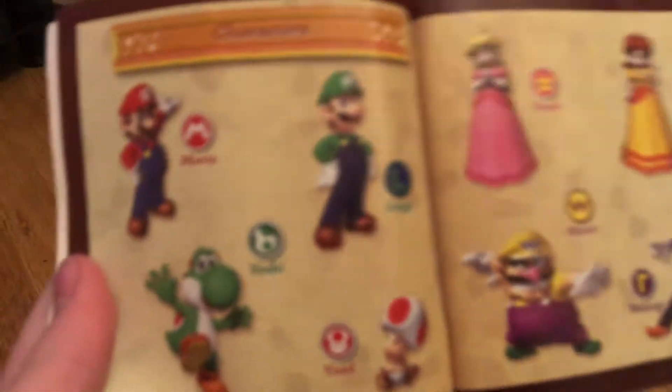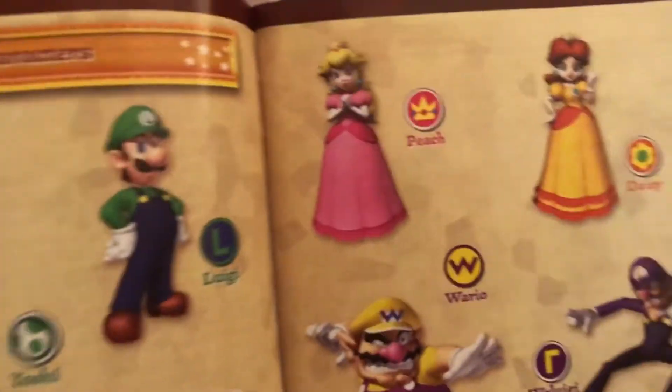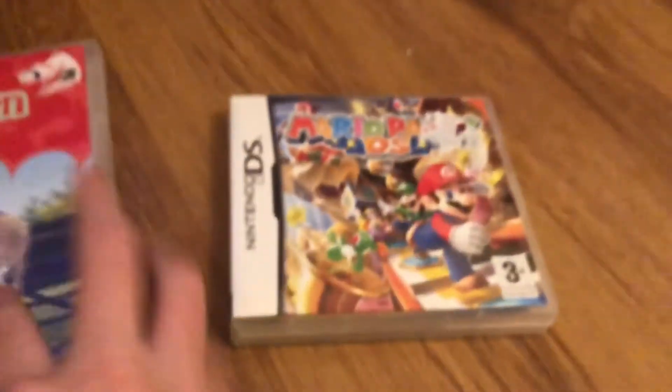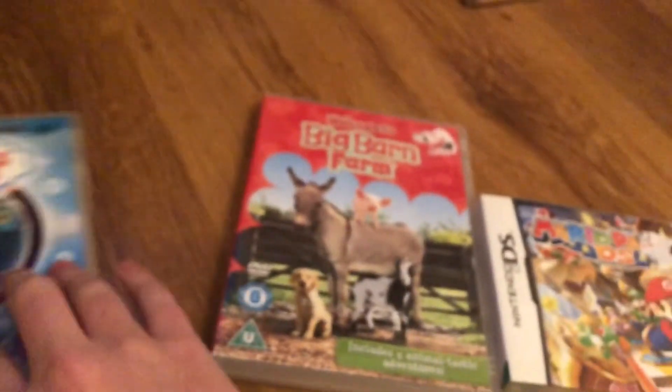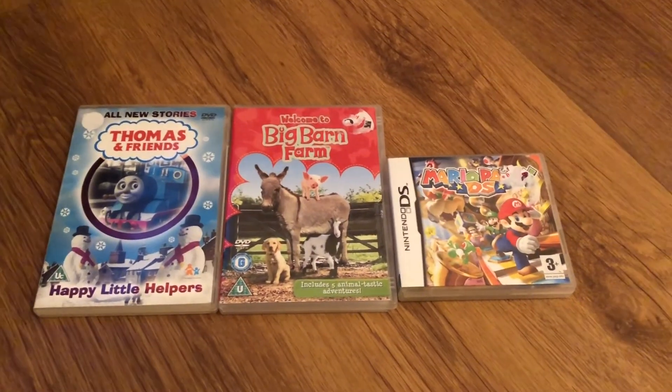It came with a booklet — it's got the bar codes on the booklet, and it's got the characters: Mario, Luigi, Yoshi, Toad, Peach, Daisy, Wario, and Waluigi. There's all sorts of stuff in here. I'm very happy to have a Mario Party game on a handheld because I don't usually play Mario Party games — I've actually never played Mario Party before. So that's it for this update, and expect loads more updates on the way.